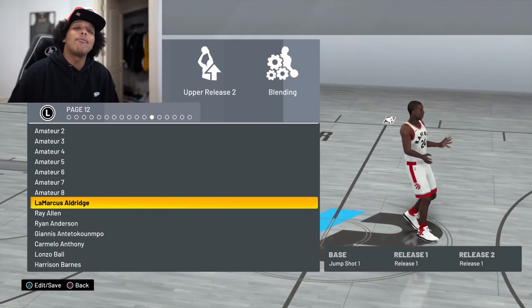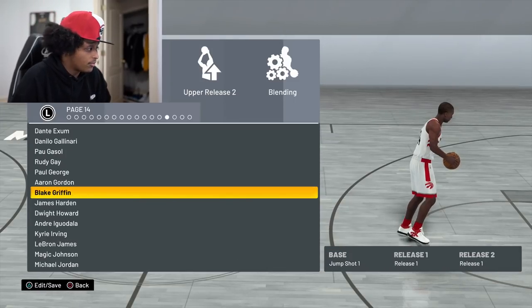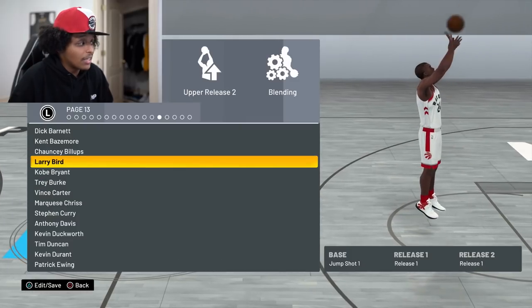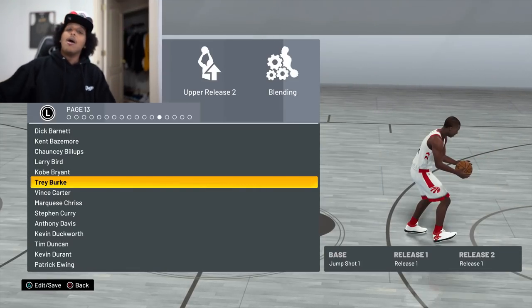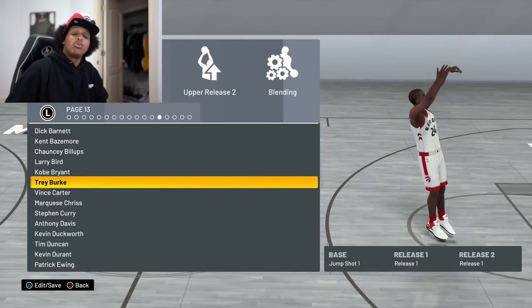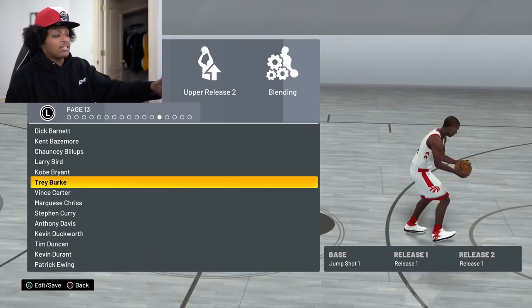I decided to combine some of the all-time greats in jump shot NBA 2K history. My base I use is Trey Burke. The reason I like Trey Burke is because it's fast, he gets high off the ground which makes it more challenging to contest, and the Trey Burke base has in previous years proven to have a really big green window. Until tests are done by companies like NBA 2K Lab we won't know the official details, but the safe assumption is this base is solid.